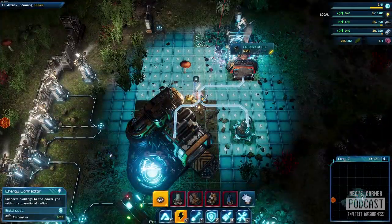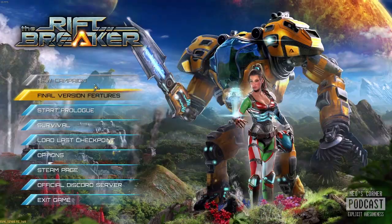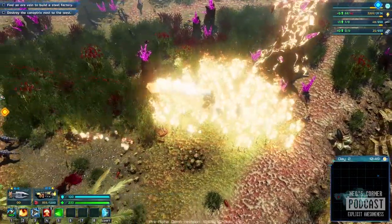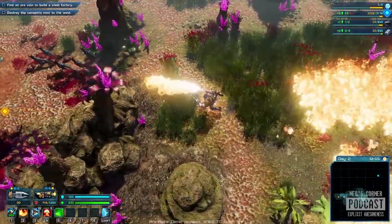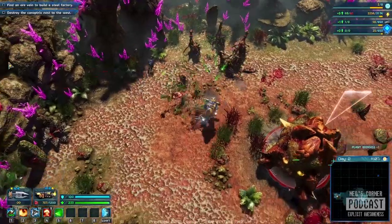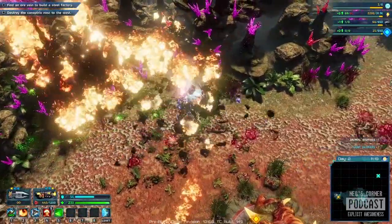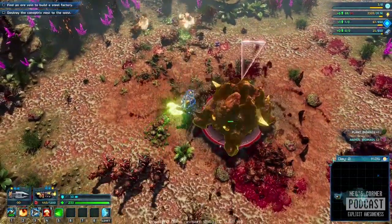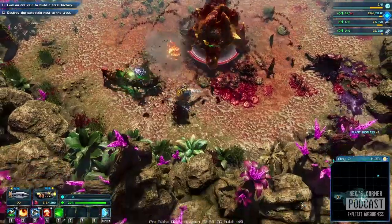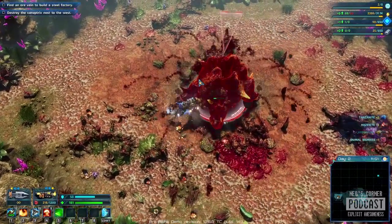The Rift Breaker is essentially a base building survival game with action RPG elements. You are filling the shoes of an elite scientist commando named Captain Ashley S. Nowak. Captain Nowak has entered a one-way portal through Galatea 37, which is essentially a distant planet in the far reaches of the Milky Way galaxy. You are forced to hack and slash your way across this planet searching for resources and minerals in order to build a base that will bring you back to Earth. In the process of building this base, you will encounter the residents of this planet, which aren't very friendly to you. Captain Nowak is equipped with a mecha suit named Mr. Riggs, which is equipped with guns, energy swords, and other weapons that will help you on your journey back home.